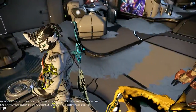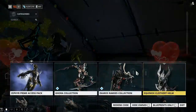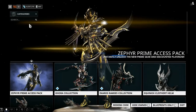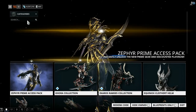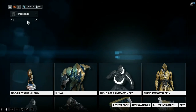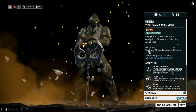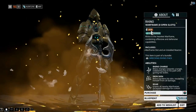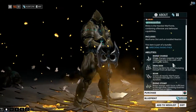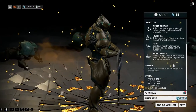For getting Rhino you have two options. Either you can buy it in the market with 375 platinum, or you can farm it. If you buy it you will get it instantly.